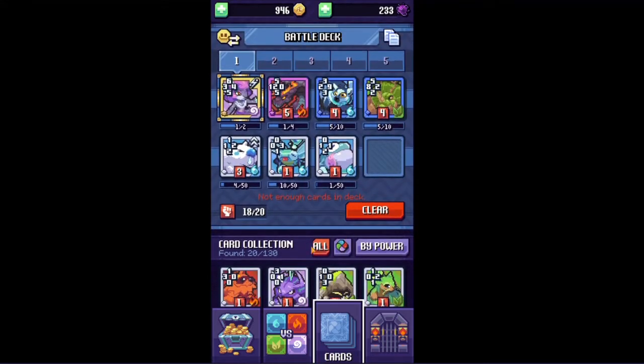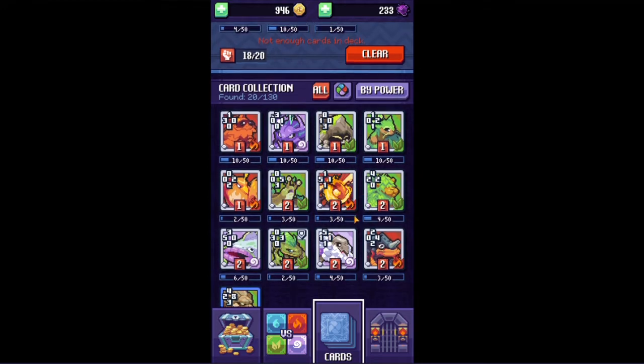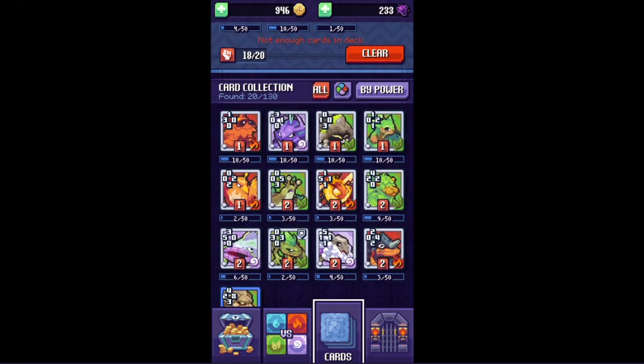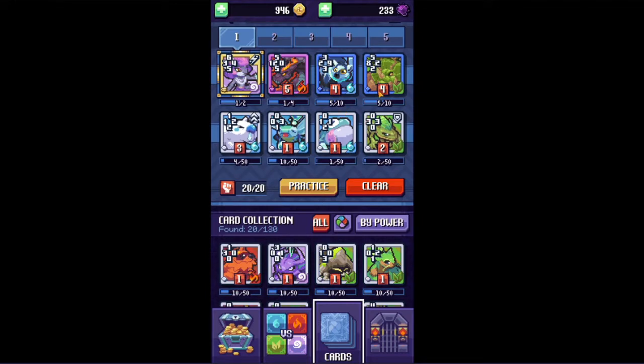I still have two space left, so I'm probably gonna use a two-power, two-cost card. I think I have pretty strong ups, so I'm just gonna take this guy. I don't know his name, but he has a pretty cool ability called Defender. When you play this card, all the cards currently in your possession will get a plus one on each side, including this guy. The reason I'll probably change him out later is because he has two pretty weak sides, and there are better Defender options once we get more cards.